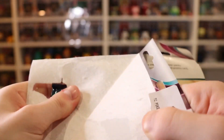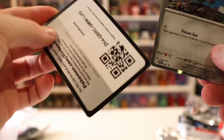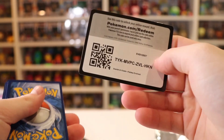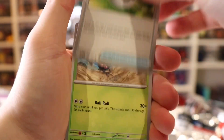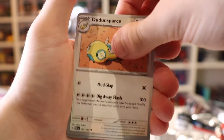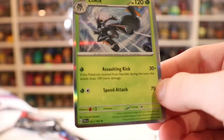Here is the Promo Vroom and here's the code card for the blister, and here are our packs. We'll start off with this one. Hopefully we can at least pull some type of EX or something to keep it a bit interesting. We've got to get something in this new set — let's see what our first hit will be if we can get one. Nothing in that one either.